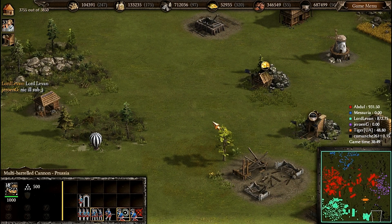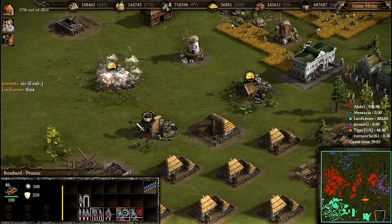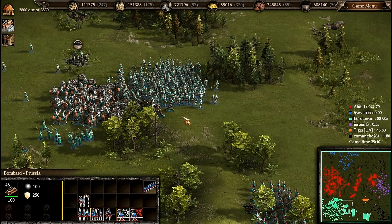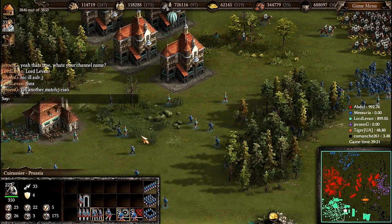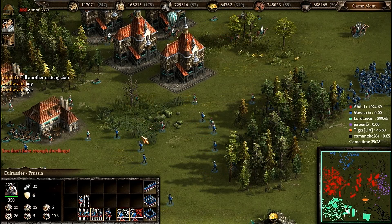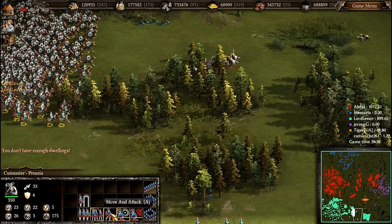At last I have overcome the resistance of the Ukrainians. My first wave could have done the same job if there was no bug — my musketeers fired less, avoided melee combat, and my cuirassiers did nothing, so I lost nearly 500 cuirassiers in about one minute. But now everything is okay and Ukraine has no chance.